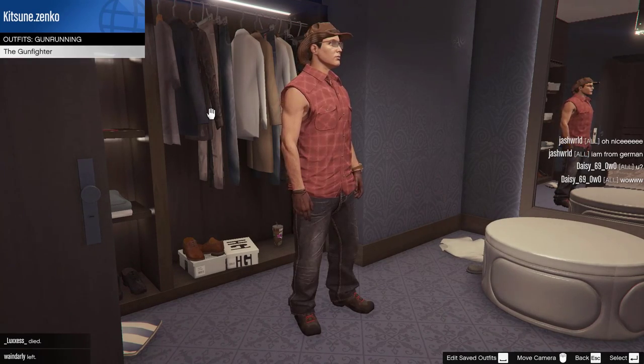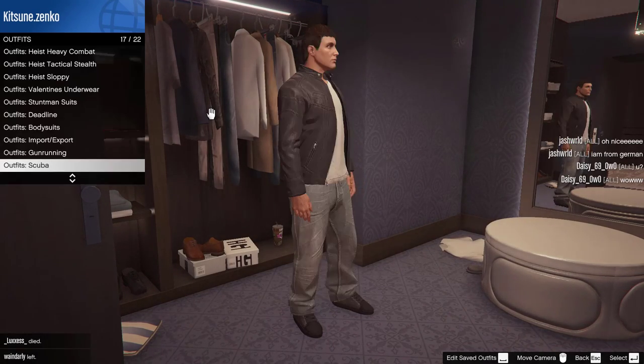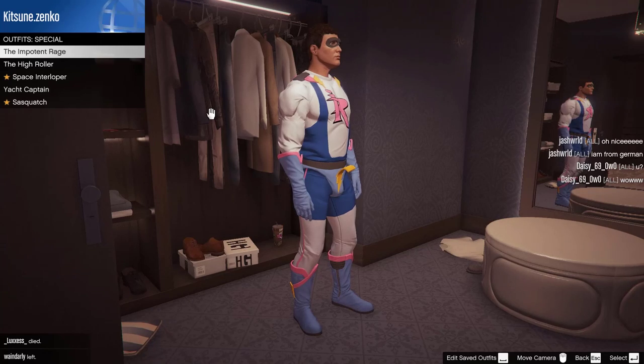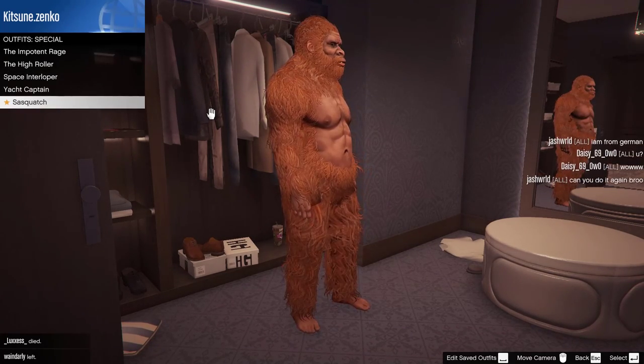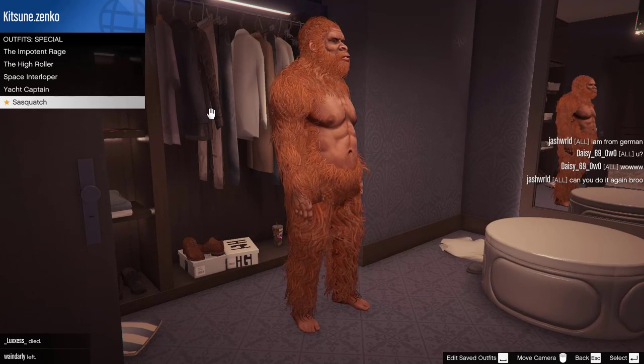All you have to do is have the Sasquatch outfit unlocked. Normally you do this by logging in on Halloween, but a modder can force one on you if you ask nicely if you don't have one already. Once you have the suit, you'll find it in the specials tab in your wardrobe.